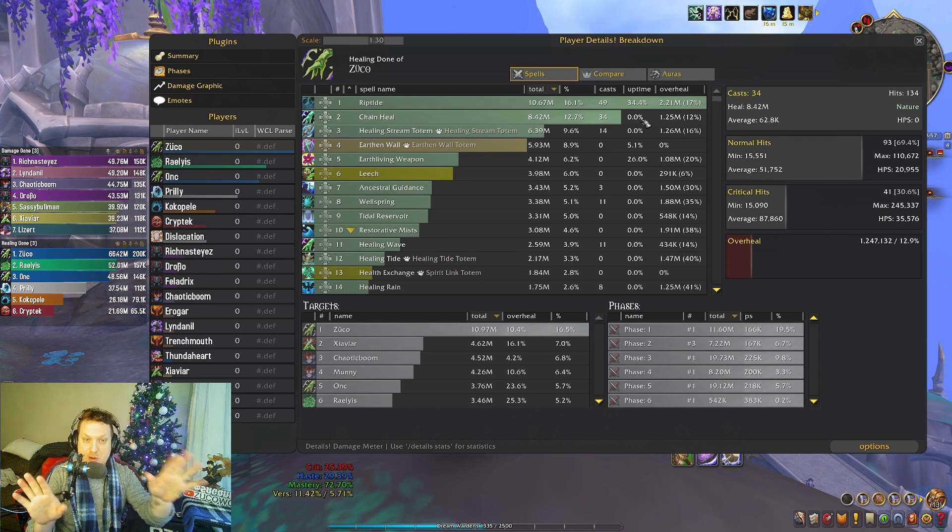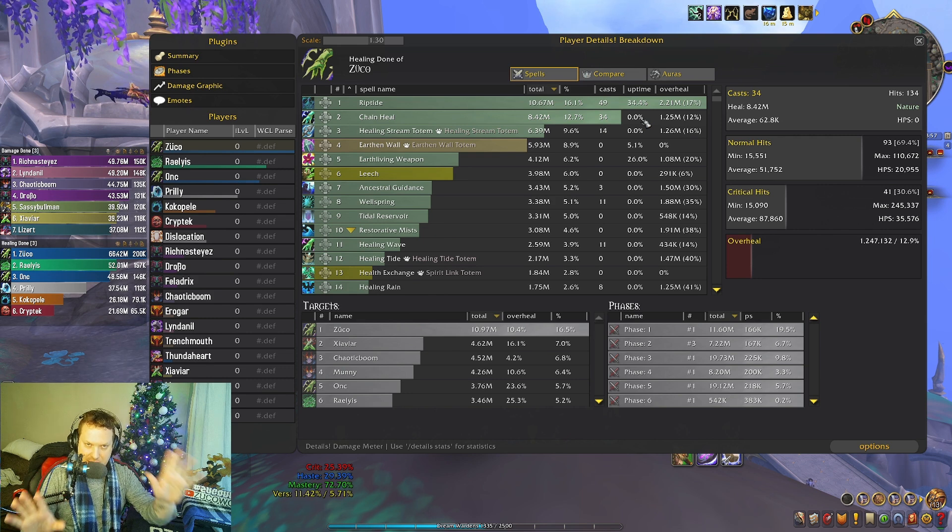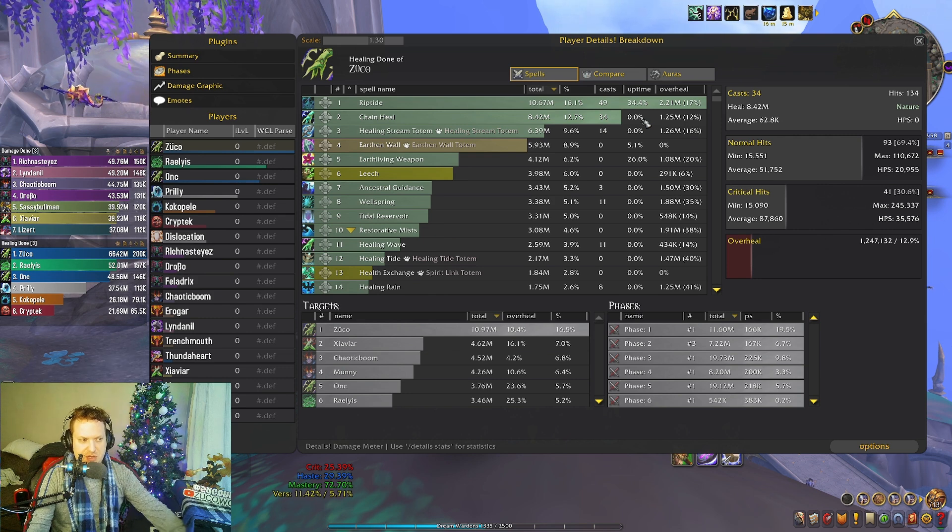Chain Heal is a smart heal — it's going to do a lot of the work for you. But you still need to cast it at a time when there's actually damage going out. Just keep that in mind.